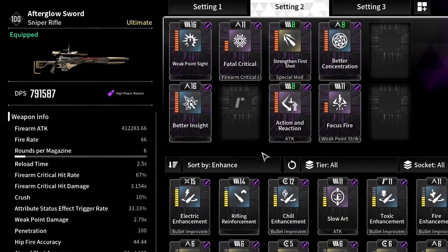For the Afterglow Sword mods, we want to use Weak Point Sight, that increases our weak point damage by 10% but decreases accuracy by 5%. Then Better Insight, which increases critical hit rate by 10%. Then Fatal Critical, which increases critical hit damage by 5% and critical hit rate by 1%. Then Shankton First Shot, that after you reload your first shot gets a 100% ATK increase. Then Action and Reaction, that increases ATK by 15% and recoil by 5%. Then Better Concentration for increased critical hit damage by 9%. And finally Focus on Fire, that increases fire skill power by 19% and decreases skill cooldowns by 6%.